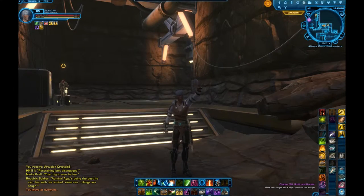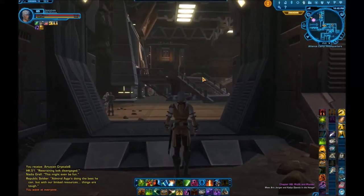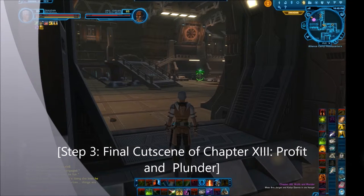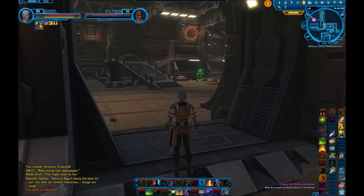I've gone ahead and finished up Profit and Plunder. I'm at the end of it now — this is Chapter 13. As I walk through these doors, we're going to have a cutscene with Khalil Janus and Erik Jorgen. Let me show you the conversation options to use to kill the character you have selected.